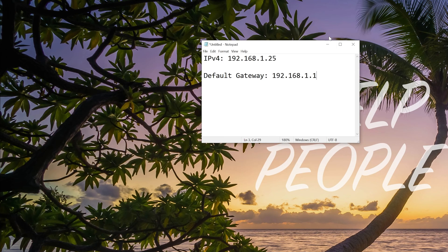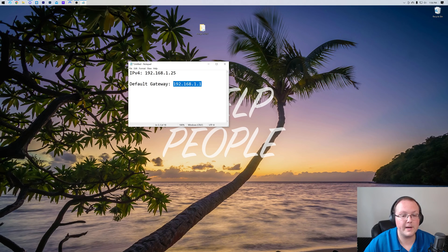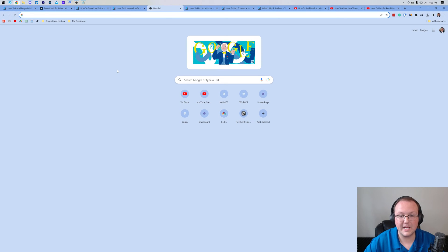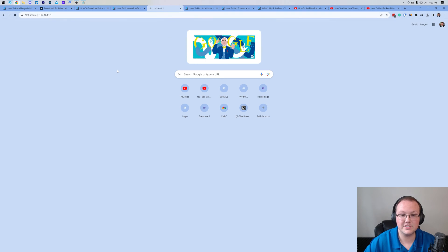We can now close command prompt, and we want to take this default gateway and open up a brand new tab in our browser. In this new tab, up at the top where you'd normally type a URL, paste in your default gateway and hit enter — some sort of login box is going to pop up. It might look completely different from mine, but some login box will appear.